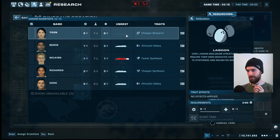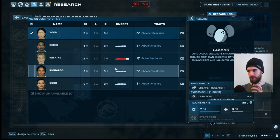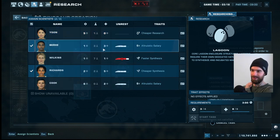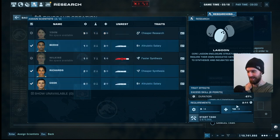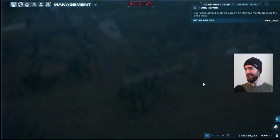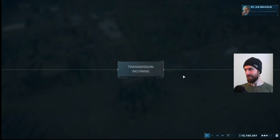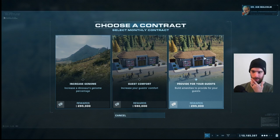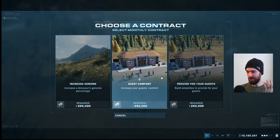Looking out at the beachfront property we have here, I think the lagoon is the most important choice. We're targeting building it right in here — hopefully enough space to keep those enormous nautical monsters happy. We have a lot of research to do to establish it, so let's get to it. Thankfully we have a staff member on hand who provides cheaper research — they're going to come in handy. We also need to bump up welfare skill to get the lagoon hatchery. Our profit per minute is looking like a quarter million — we're not hurting for money.